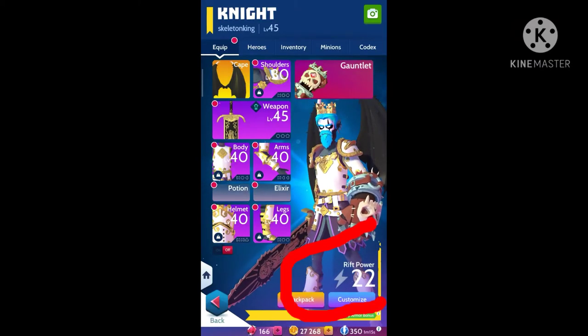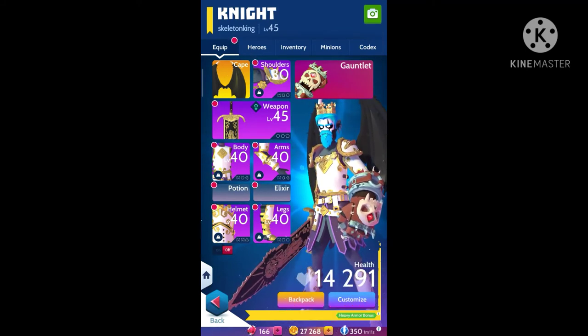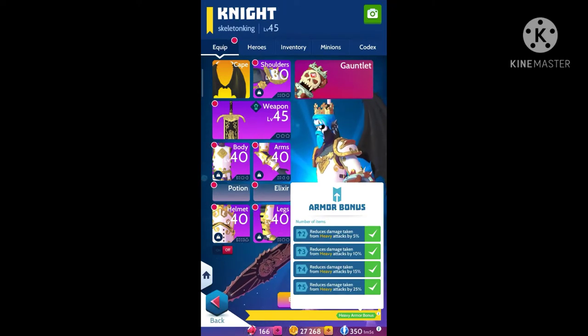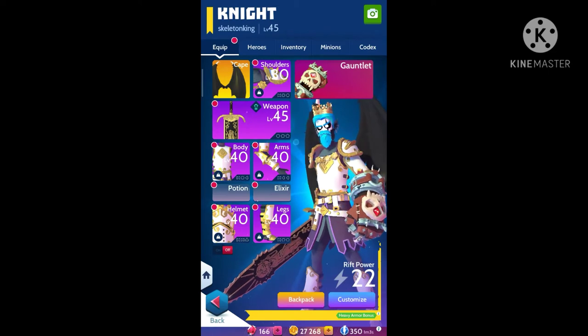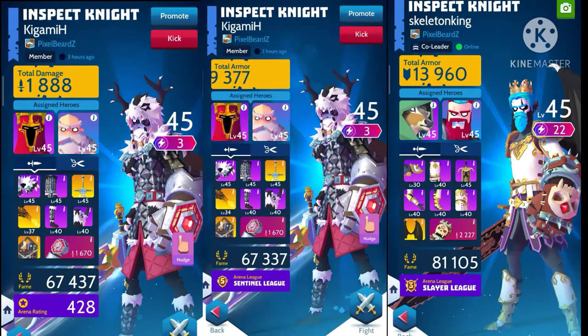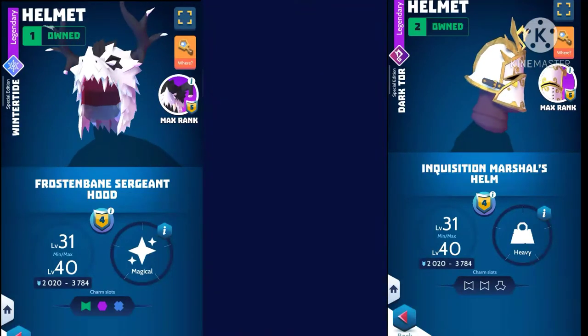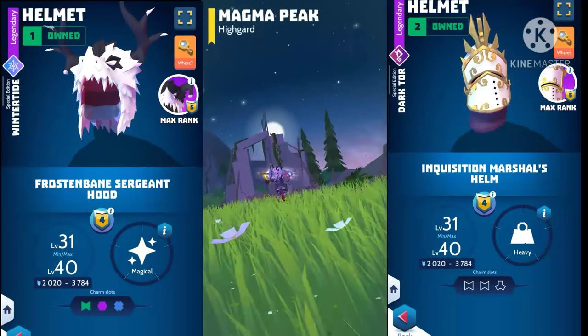First, look at those stats — you can see that they are low and they have plus heavy armor pluses. We are gonna try to fight one of my good mates and watch how we gonna do it.